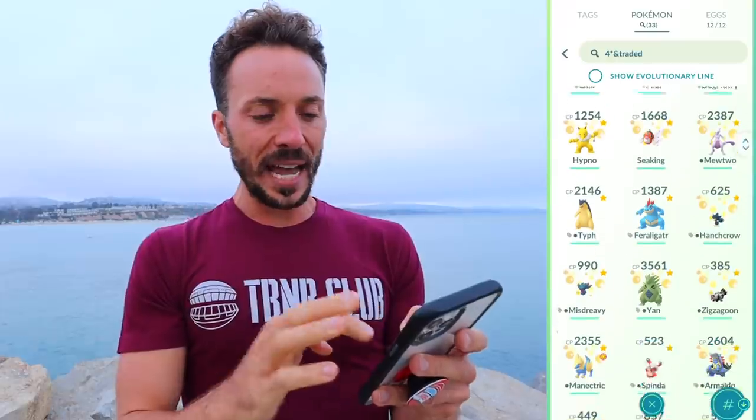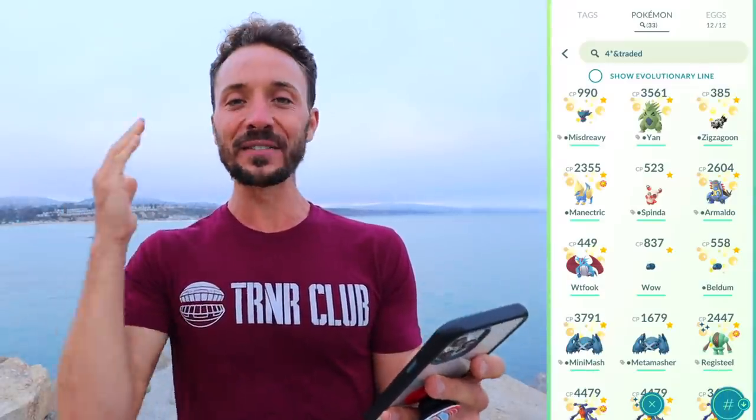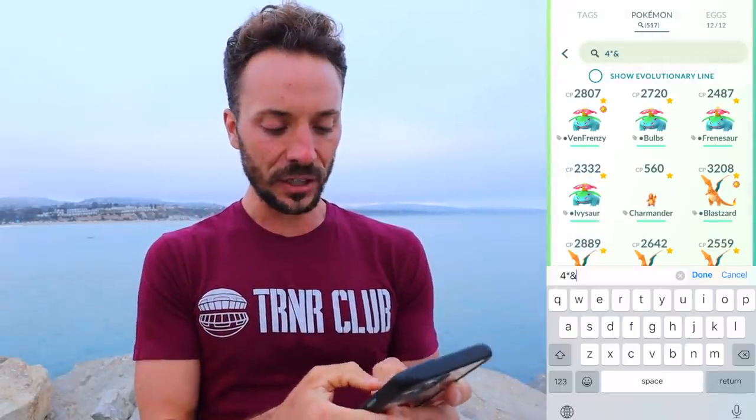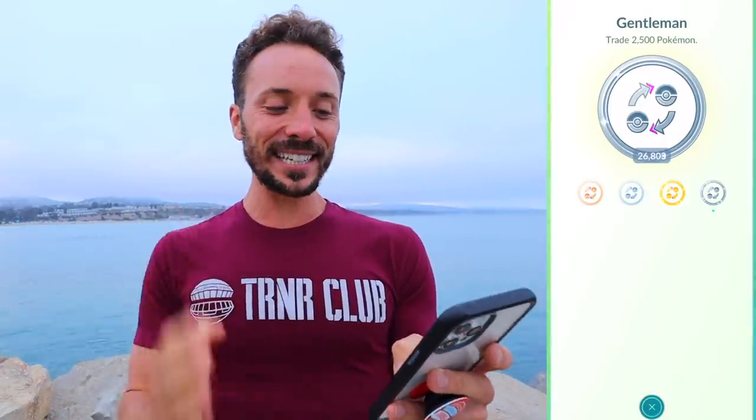Let's filter by 4-star and traded — we had 9 additional non-lucky 100% IV Pokémon from trades, including a super rare Axew which I call the Maxew, and a Giratina, which is insane. And we have a total of 16 hatched 100% IVs. And then a total of 29 Legendaries — 26 caught from raids and 29 with trades included. Just to put that into perspective: we have 6,688 egg hatches, 5,790 raids, and 26,803 trades. You have to stay after it — you have to grind. There's only one real thing that gets you exactly what you want in Pokémon Go, and that's playing hard.